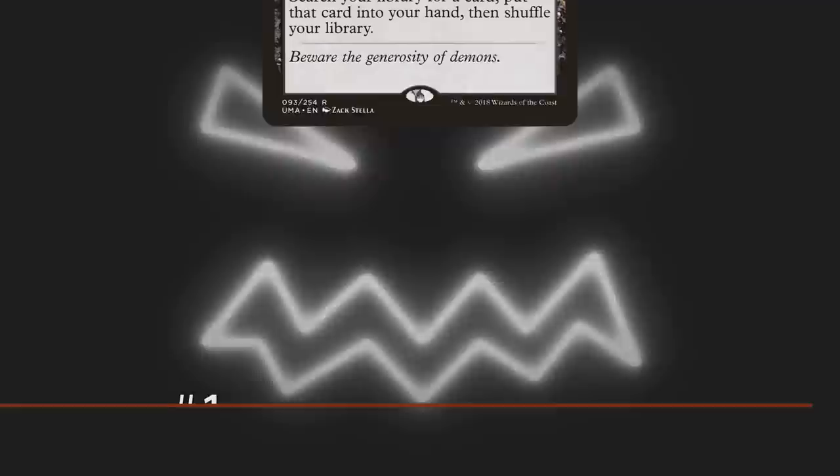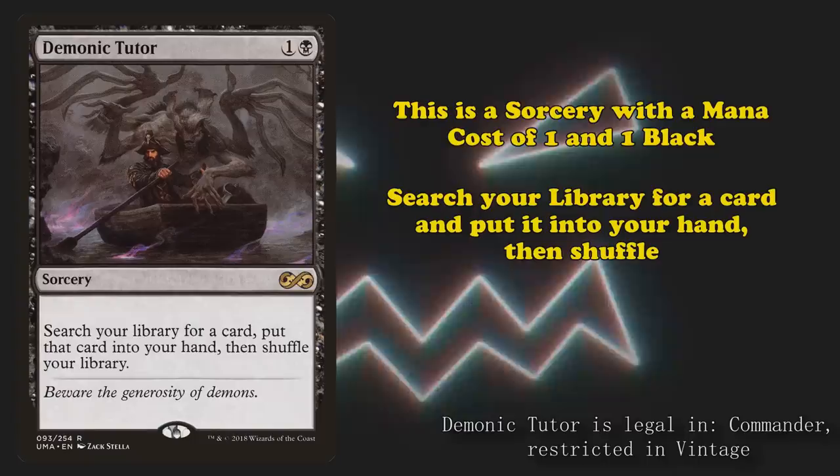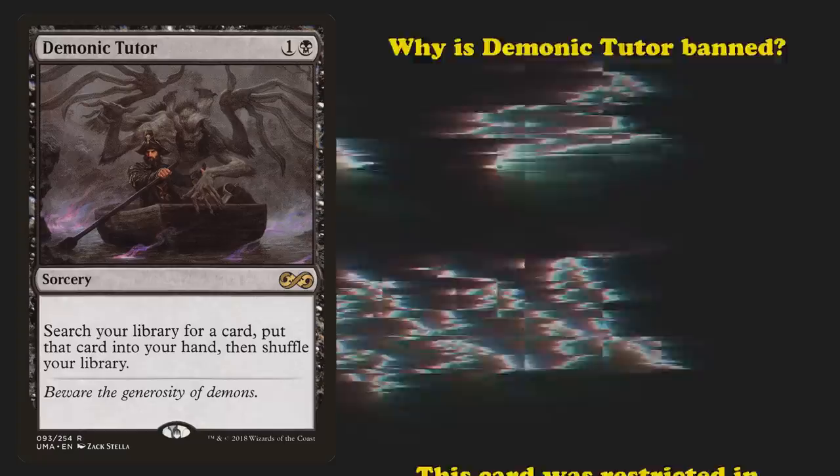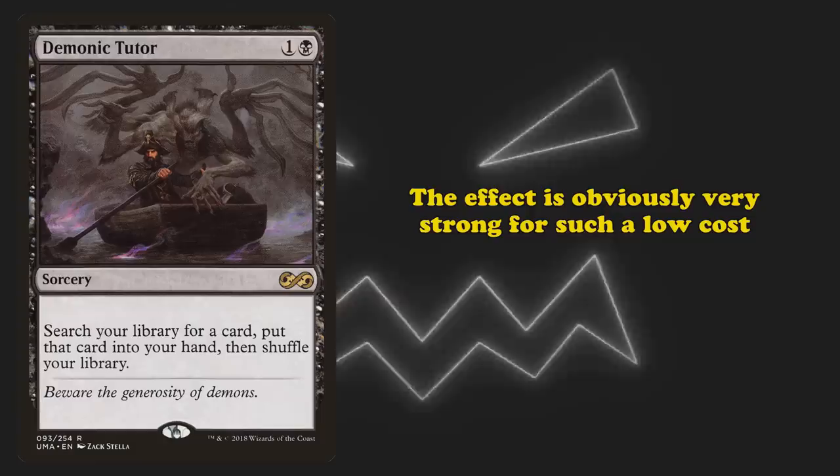Starting us off, we have Demonic Tutor, the namesake of the phrase 'tutoring.' This is a sorcery with a mana cost of 1 and 1 black, and the effect where you search your library for a card, put it into your hand, and then shuffle. This card was restricted in March of 1994 before Legacy existed and was grandfathered onto the Legacy banlist when the format was created. Why is Demonic Tutor banned? The effect is just obviously very strong and the cost for it is way too low.